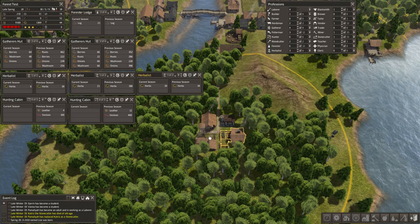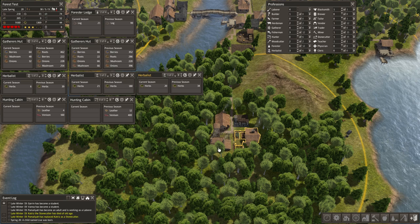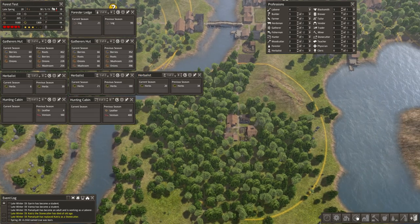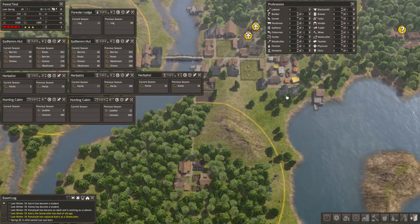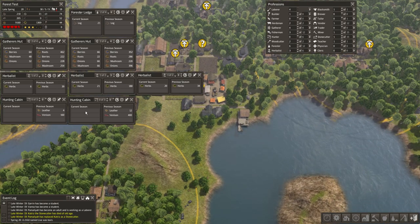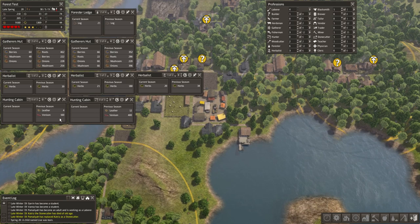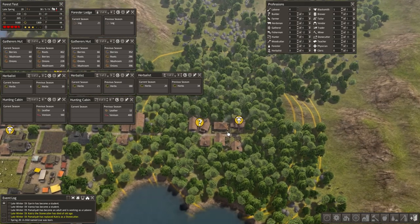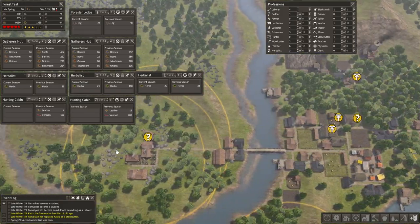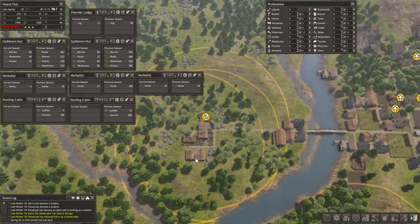It does have an herbalist. It doesn't have a gatherer either, because at this point I was just testing for the herbalist. So it has an herbalist and a hunter's lodge. But the big thing with this one is it was 100% clear cut from the beginning — I cleared this area completely and then let it grow from scratch. Now, if you're looking at these three numbers, can you tell which one is which? Let's talk about hunting first. As far as I can tell, this area was actually the most successful hunting area throughout the game, far above this area, generally outperforming it two to one.